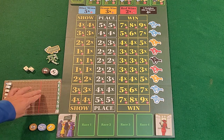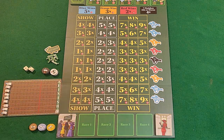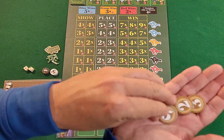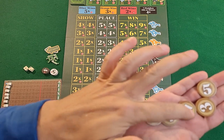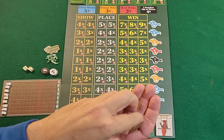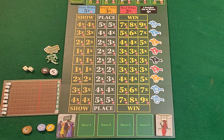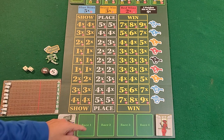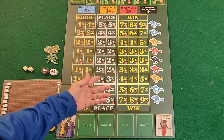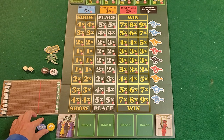Over here is the betting line — once three horses have crossed this line, no more betting is allowed. At the start, everybody receives five chips in different amounts: two, three, four, three, and five. You use these chips to bet on this board with the different horses. There are several different types of bets. The win bet means you believe a certain horse is going to win the race.